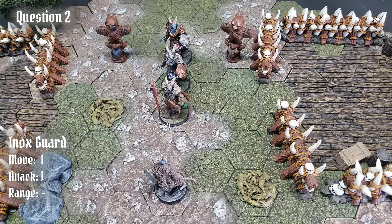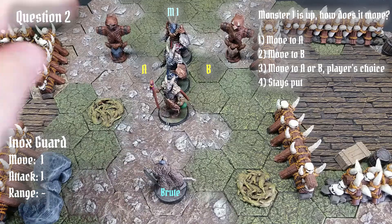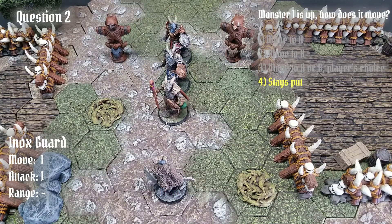Question 2. This is the exact same scenario as before, except all the Einox have apparently moonwalked back 1 hex. It is again Monster 1's turn in the back to activate. The question remains the same: with his one movement and melee attack, will the Einox move to space A, space B, player's choice either side, or stay put? The answer to this conundrum is in fact option 4 — the monster stays put.